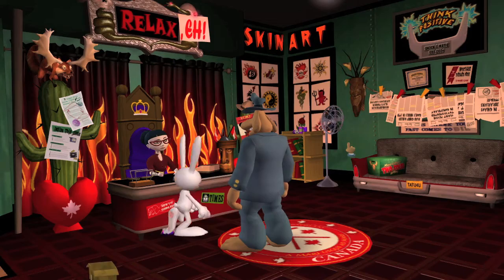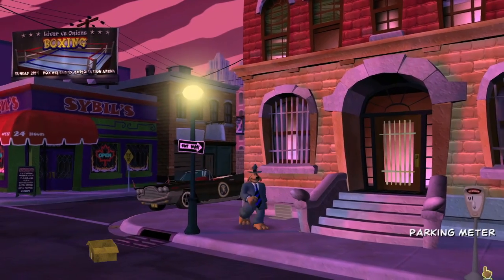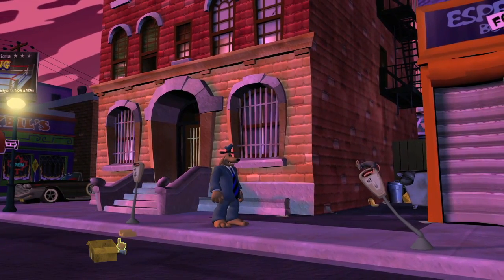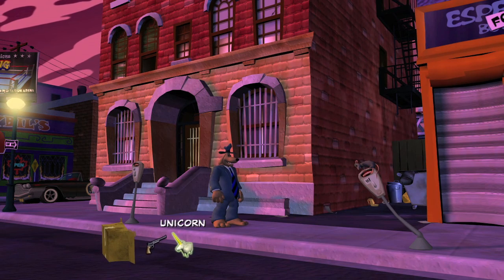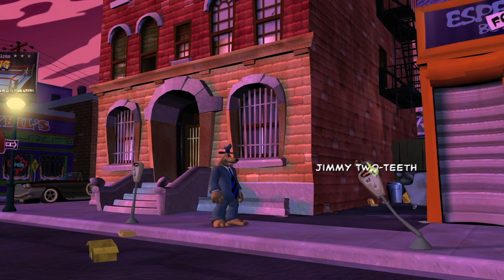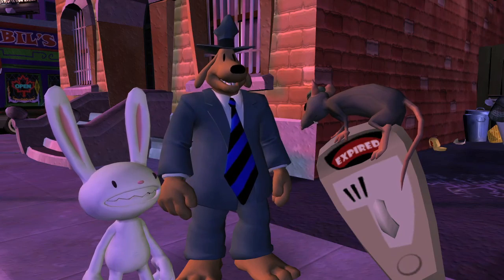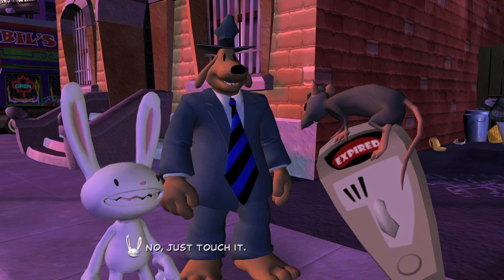Once you do that, we're going to head back out to Main Street and then head to the right of our office. You should see the rat on the parking meter right there — make sure you grab that. It's very easy to miss because he's kind of hard to see. Make sure you get Jimmy Two Teeth, and that will knock another one out of the way.